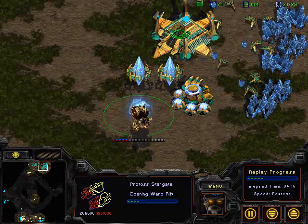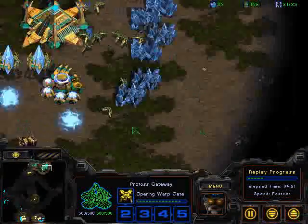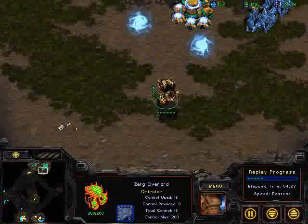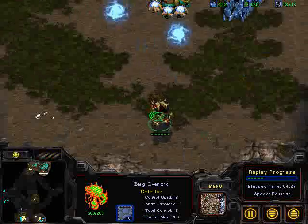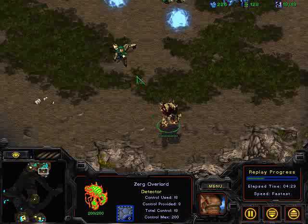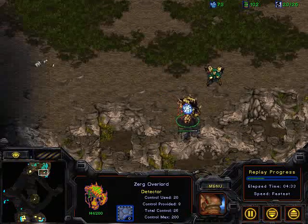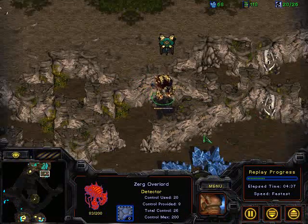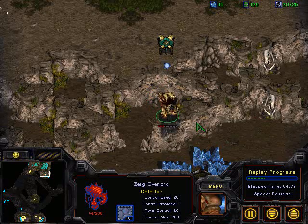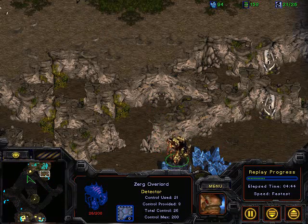Future might want to get an additional pylon down to make sure he doesn't get supply capped here. Looks like he's getting it down at that position now. Overlord's starting to wander its way out — and there's that Dragoon. Not going to be able to catch that overlord, I don't think. Maybe... I was wrong earlier — I thought there's no way that overlord's going to get killed. We'll see if I'm wrong again. And... not quite. So the overlord does escape with its life, but it was closer than I thought it would be.